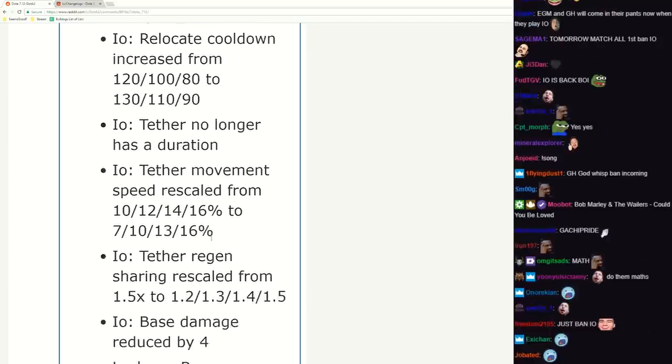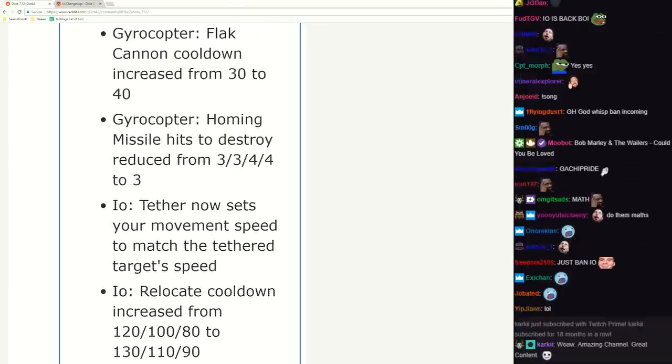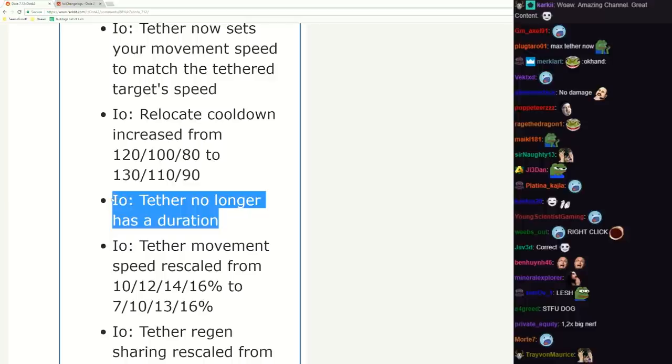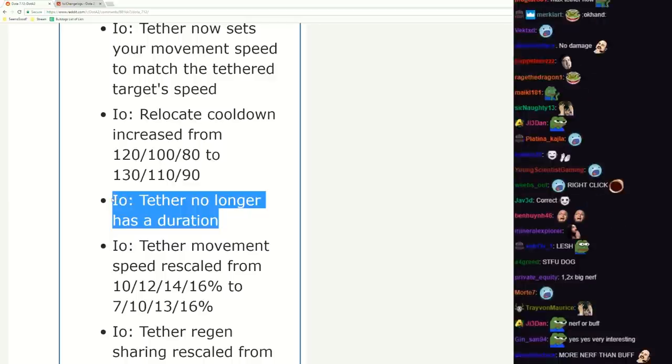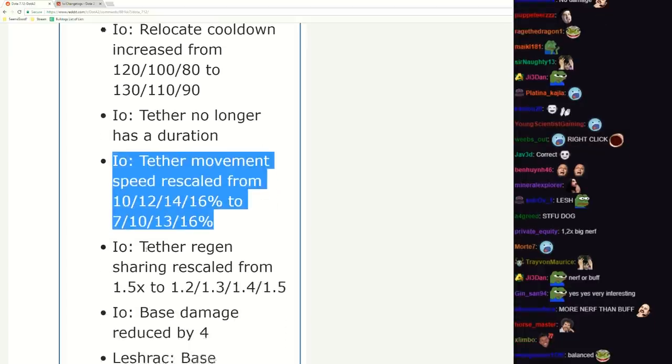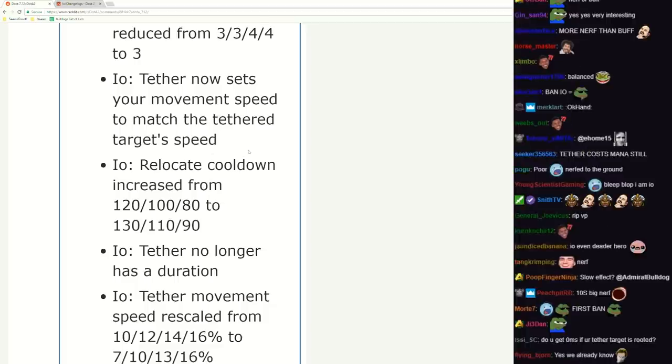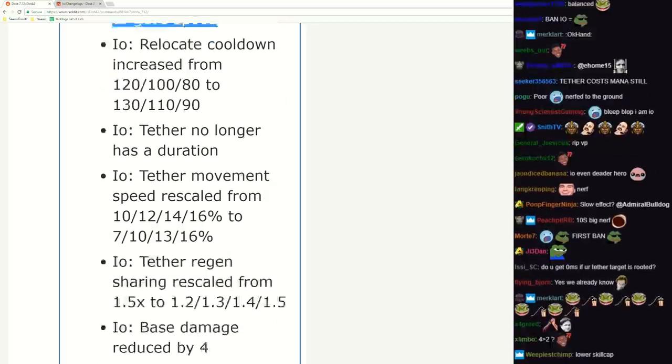IO - 4 big nerfs. This is a big buff, this is a big nerf, a mediocre buff, and a kind of good buff - then big nerf, big nerf, big nerf. Four big nerfs. This basically means he never has to buy boots - that's so good. Leshrak needs some love.